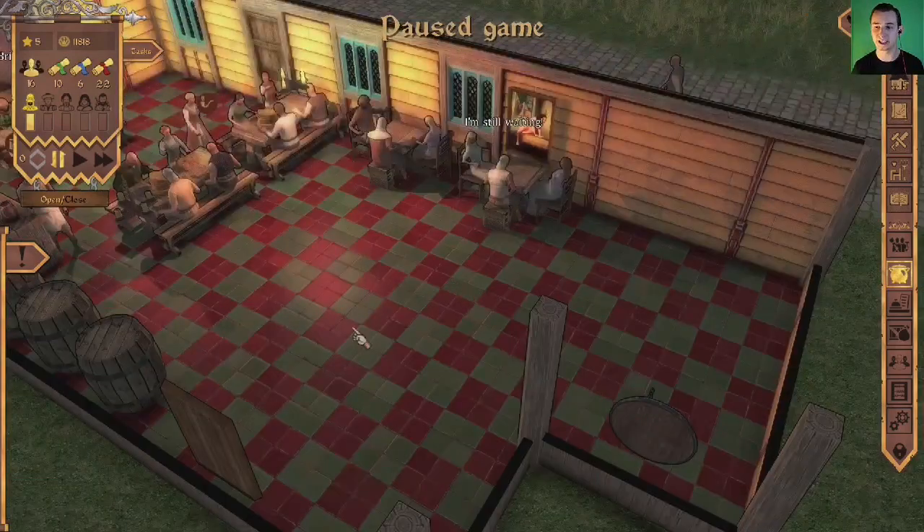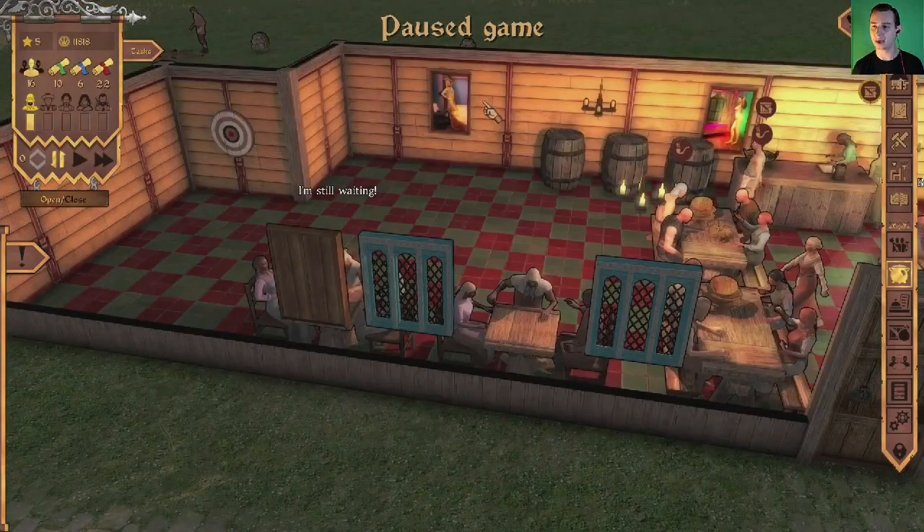We've also changed the floor — there's a wooden section — and we've got a dartboard, a few paintings, and a few lights around the tavern.